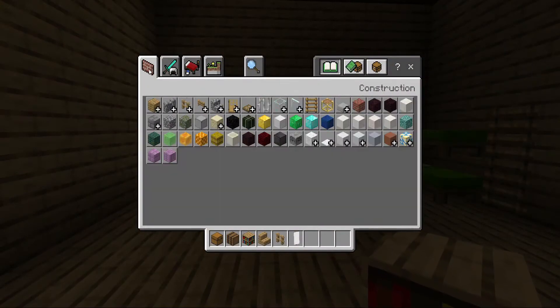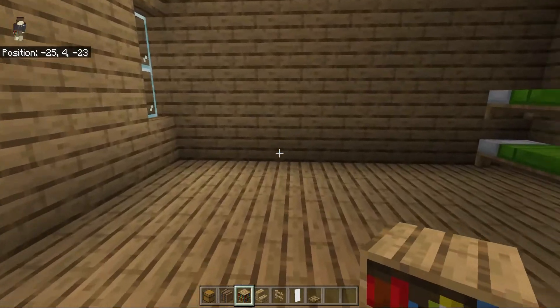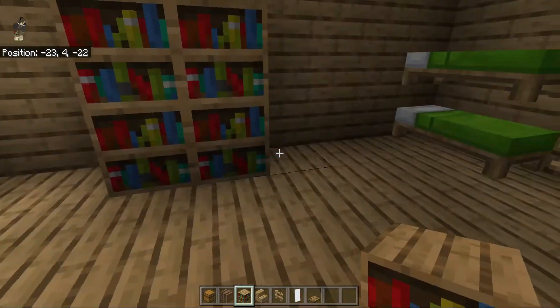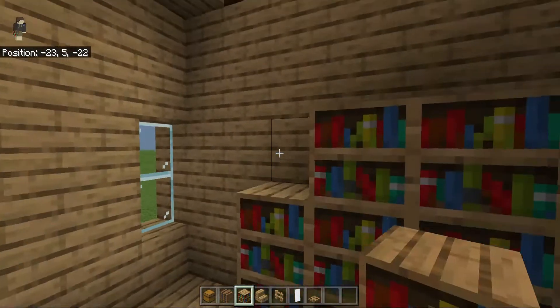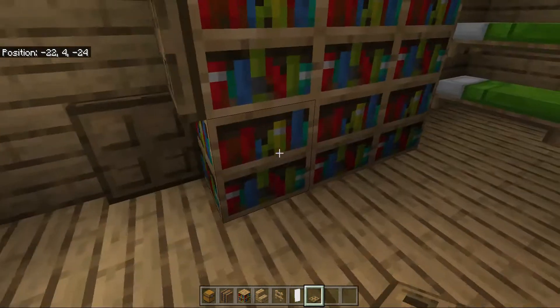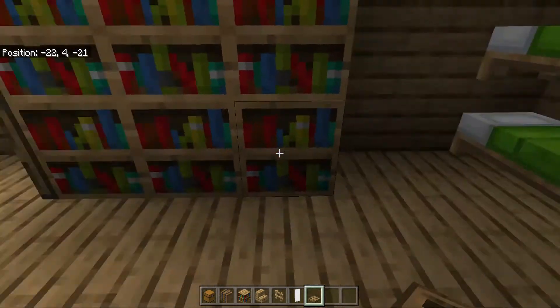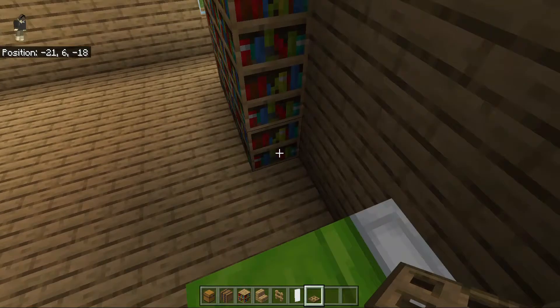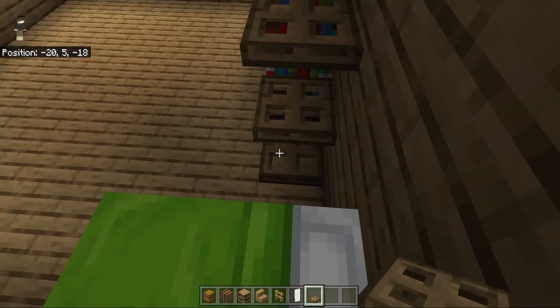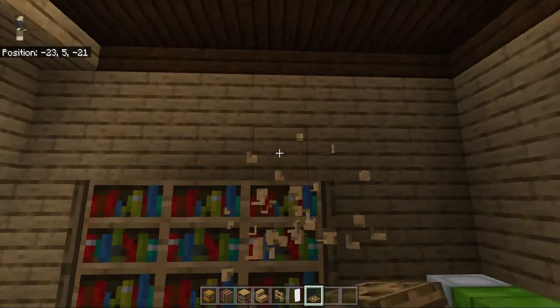This is the more artsy room, so we're going to have a bookshelf — a 3x3 bookshelf with trap doors on both sides like that.